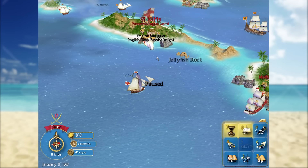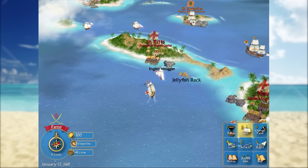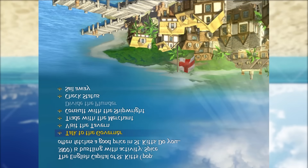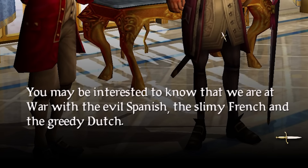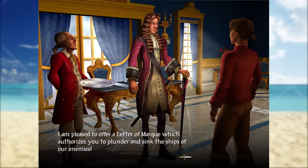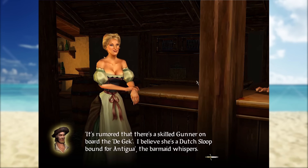The game really wants us to follow a pretty standard journey — defeat better ships when we have bigger ships, use cannons, use combat. Instead, we're going to cheese the entire system. First, we'll pay a visit to the governor and pledge allegiance to the British. The governor tells us that we're at war with the evil Spanish, slimy French, and greedy Dutch. We've been given a letter saying we can plunder and sink them for fun. Let's quickly visit the tavern and pick up some extra crew — an extra 26 dudes. They'll be necessary.